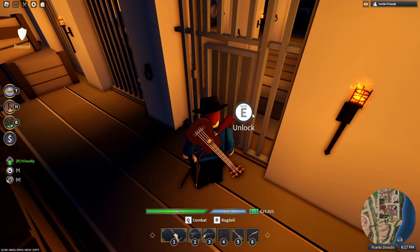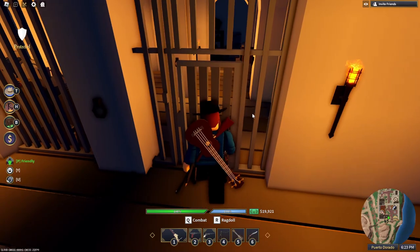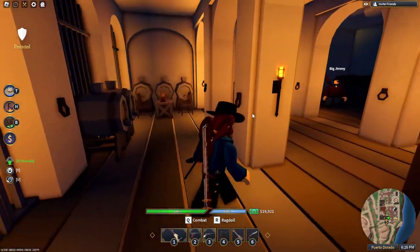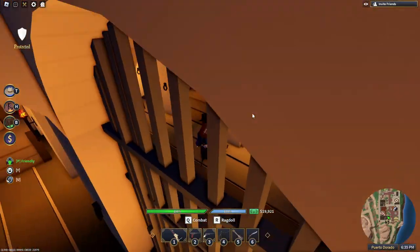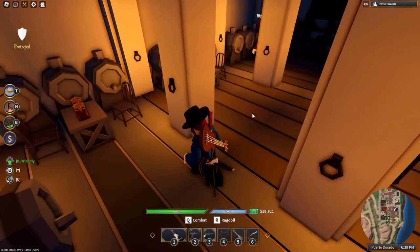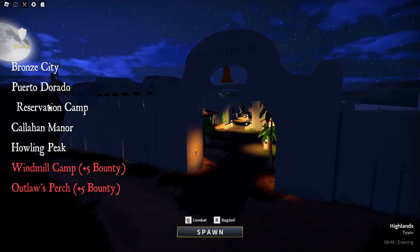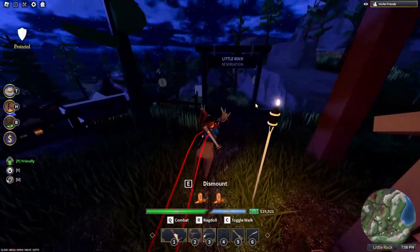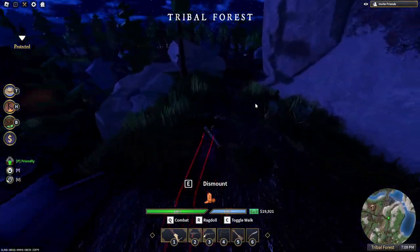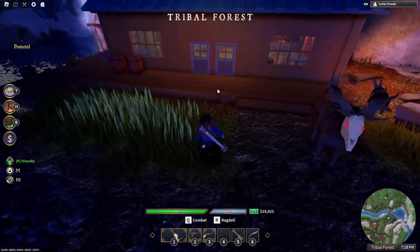Make sure you have your trade ticket equipped in your inventory — it needs to be in your backpack, not in a bank, otherwise it doesn't work. Once you have that, you can unlock it. This is also one of two locations in the game. This main location has been around since trading became a thing, but a second location was recently added at the reservation camp down this road.